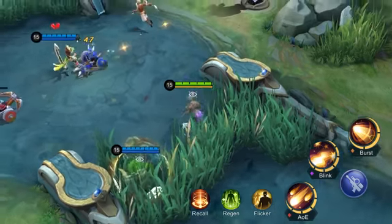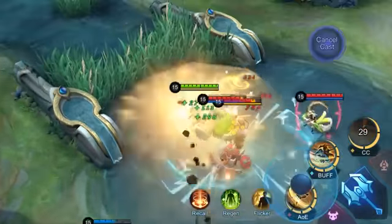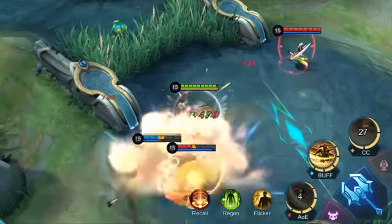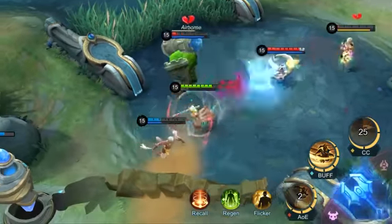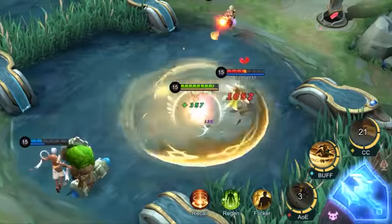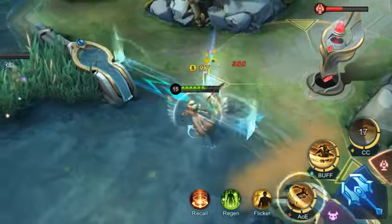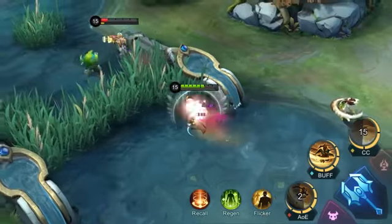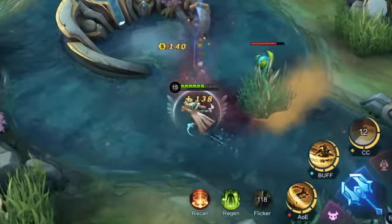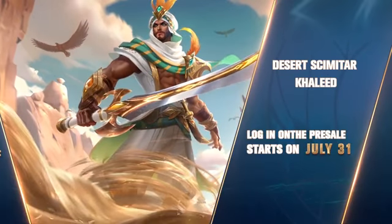Vail is ganked by the enemy Kimmy and Grok while soloing in the mid, and Khalid comes to help with his passive triggered. With his ultimate activated, Khalid manages to control multiple enemy heroes. Complemented by the damage coming from Vail, Khalid sends Grok and Chang'e to an early grave. Khalid's passive is triggered again, and after the cast of Khalid's first skill, there is no way for the enemy Kimmy to run. That's all for this episode of Hero Spotlight.